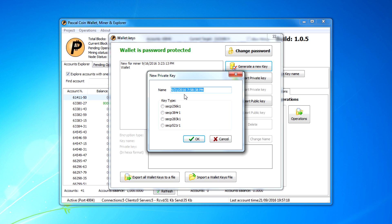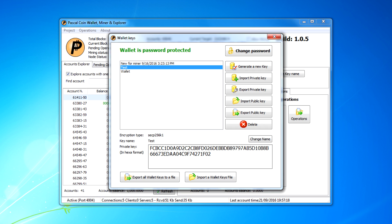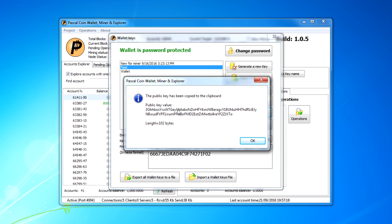I'll generate a new account as an example. These are different methods of encryption — it's a curve encryption type method, and the default is this one here. I'll name it 'test' to show you what it does. It gives you your private key, and then you can use your public key if you want someone to send you an account or coins. Go to Export Public Key and it'll copy it to your clipboard. Then just paste it with Ctrl+V or right-click and paste.